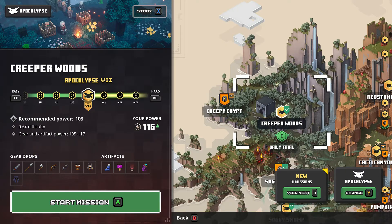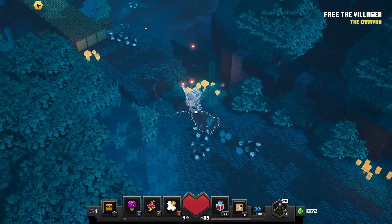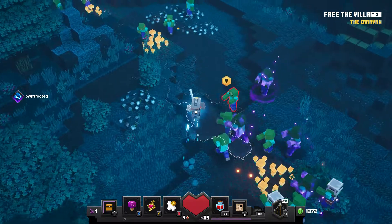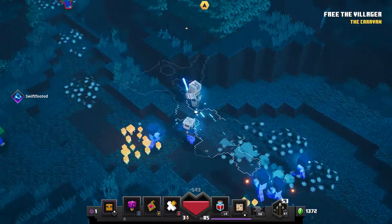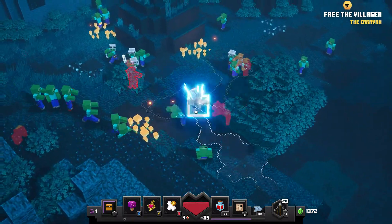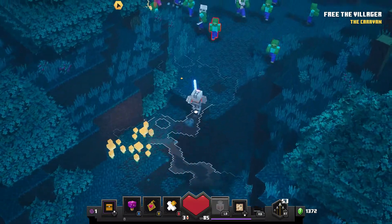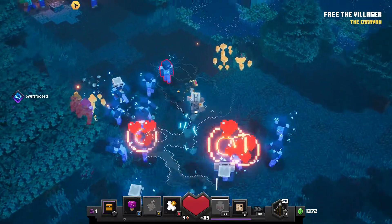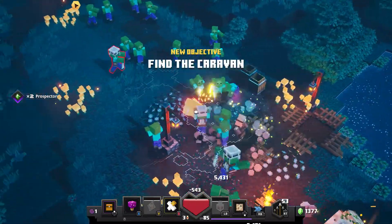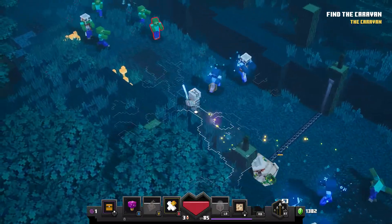Once you have the mission loaded up, follow what I do. You first want to cross this bridge — go ahead and skip all these guys. You can take this little shortcut off this mountain and keep going the main pathway.